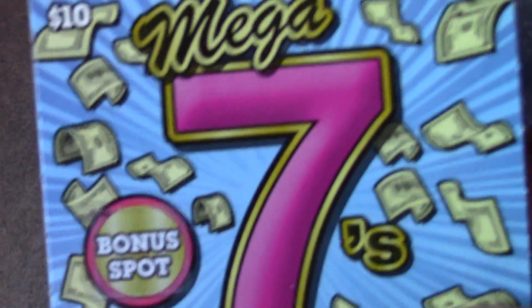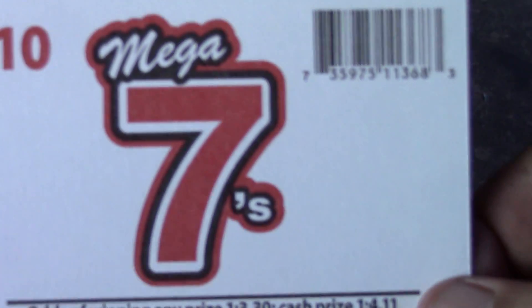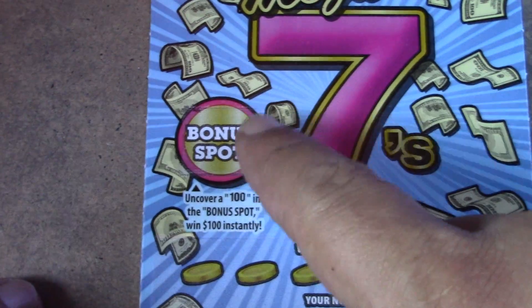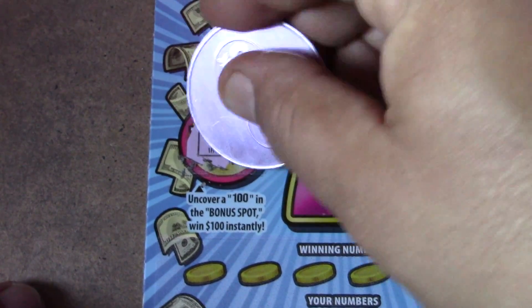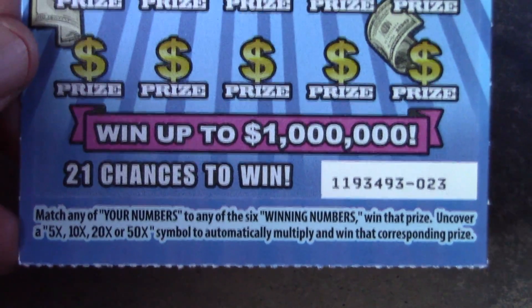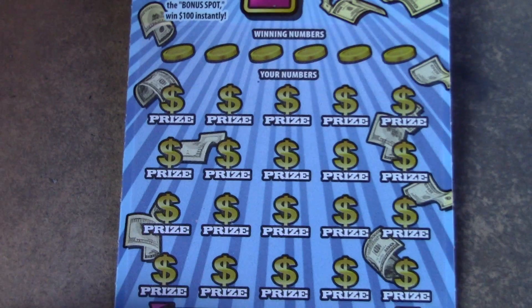Let's head over to the Mega Sevens ticket — the ten-dollar version. Ticket number 23. Odds are 1 in 3.30 for a ticket prize and 1 in 4.11 for a cash prize. This game also has a bonus spot. We'll look for the one-zero-zero for a hundred dollars — that six always gets me. On the main game it's a matching numbers game with 5x, 10x, 20x, and 50x multipliers.